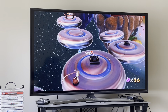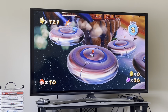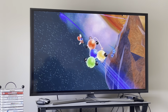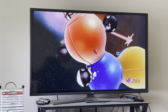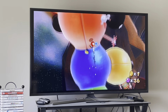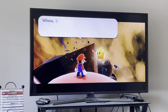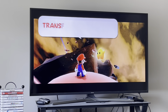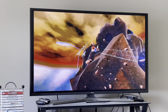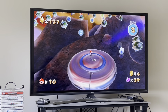If you want to go to a locked star, grab the Bob-omb, and then throw him over there to have him explode it. Simple as pie. I just love the beautiful colors in this galaxy and the background. My favorite star of this galaxy is probably the second star. That's really all I have to say about Battle Rock Galaxy, so now I'm moving on.